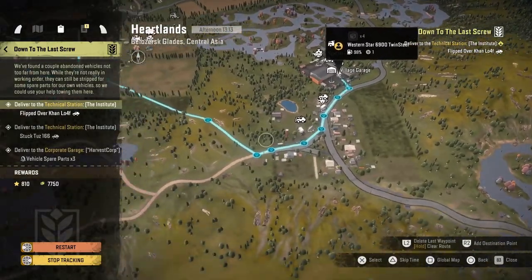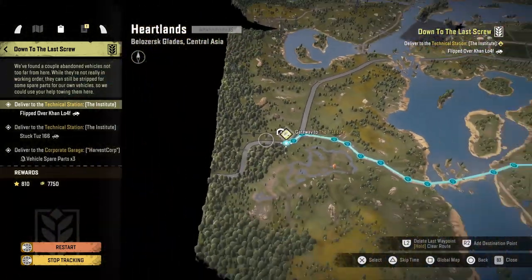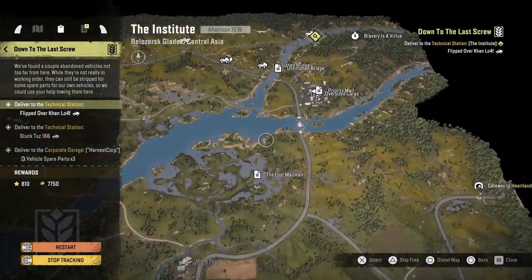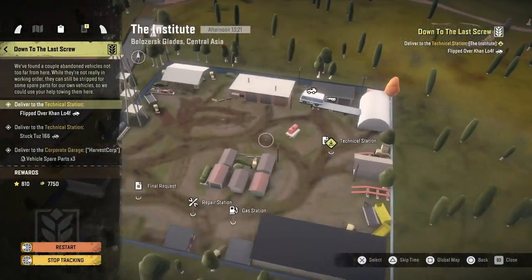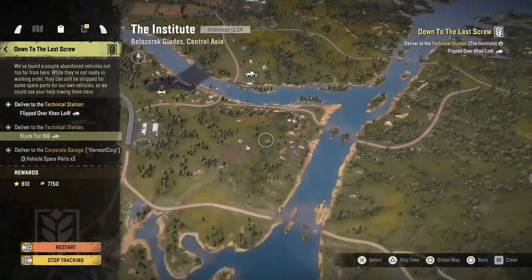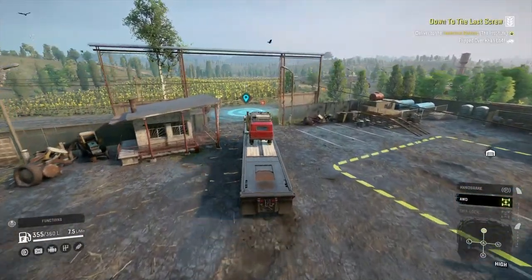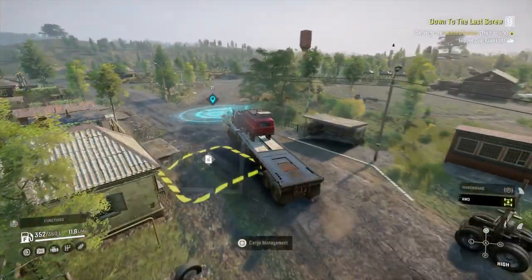I'm setting off at Heartlands just because I started the missions at a garage. I've got to fly along here, cut across those islands and go to the Institute map. Once I'm there, I'm going to pop out of that gateway. I've got to head up to the top corner. I need to grab a loaf and take it to that technical station, then grab a TUZ-166 from just south of the same place and take that back there. The third part of the mission is to get three vehicle spare parts and take them to what will eventually be the garage in Harvest Corp.